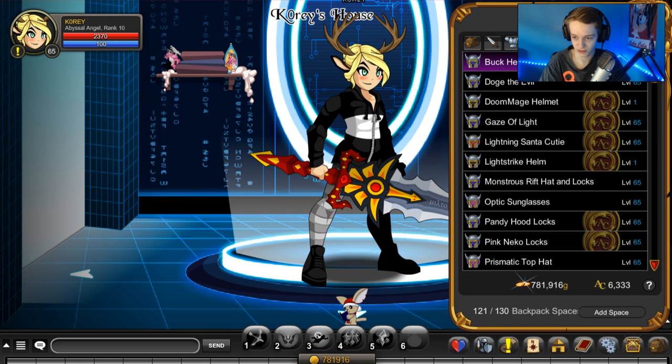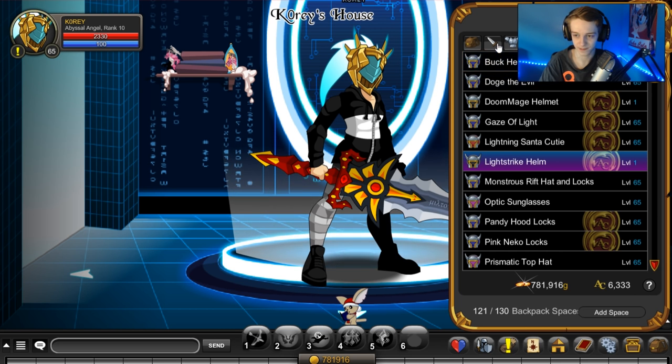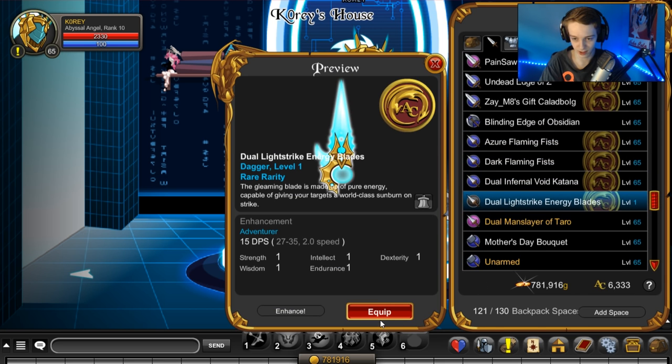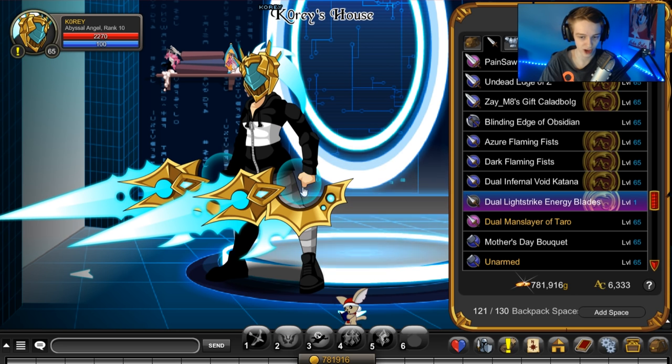Let's put on all the armor pieces and see what this looks like. Let's do helmet first — light strike helmet. There it is. Ooh, it's pretty small. Let's do the blades. Right there. Those are decent size. I really like that you're kind of holding energy, or like it's levitating in your hand. Looks really cool. That design.